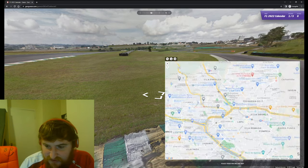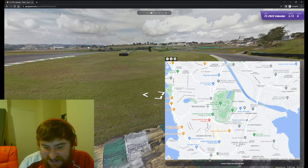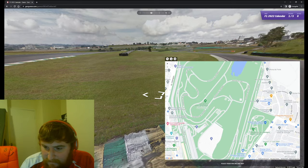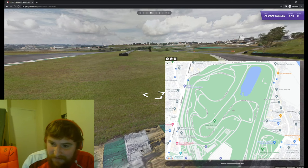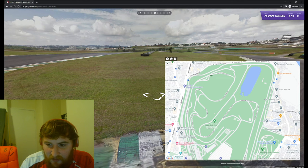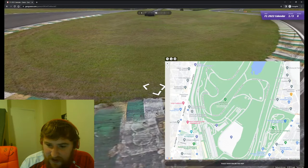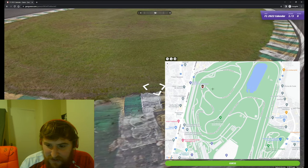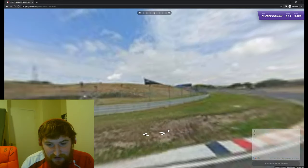It turns out I was looking in completely the wrong place. There we are - Interlagos, down in the south of Sao Paulo. I thought we were in the north for some reason. There's a lot of winding corners around here. We are about to turn around onto the large big straightaway down here. So yeah, I'm pretty sure we're here. 17 yards. Very nice.